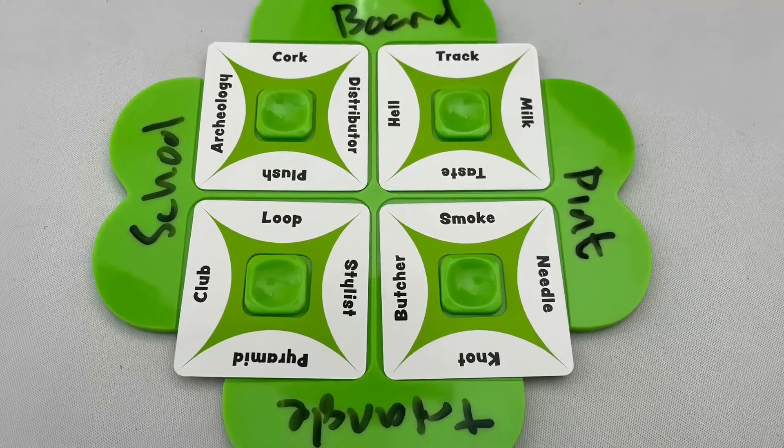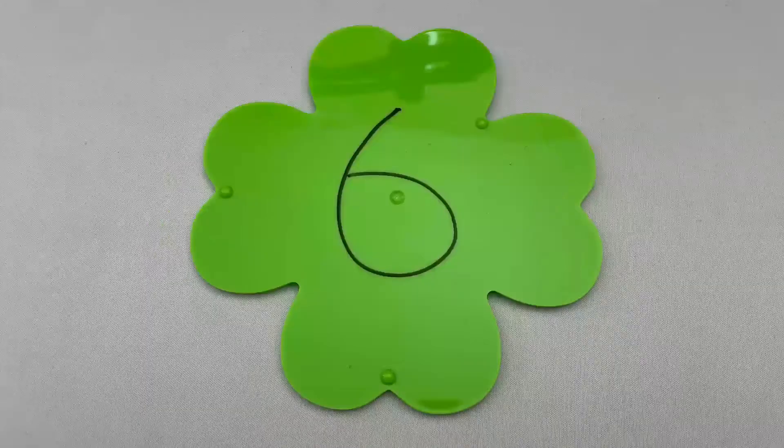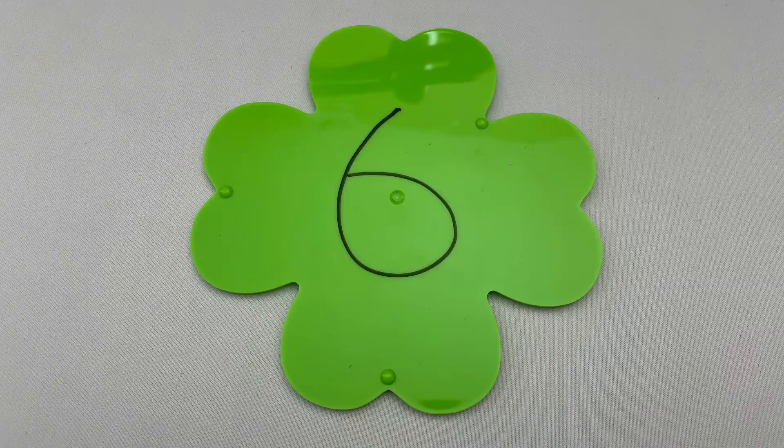If all four cards are correct, the team scores six points — one point per correct card plus two bonus points. They discard the cards and flip over the board, writing the score.